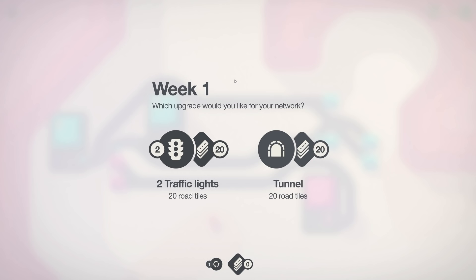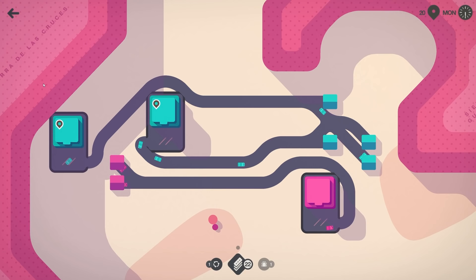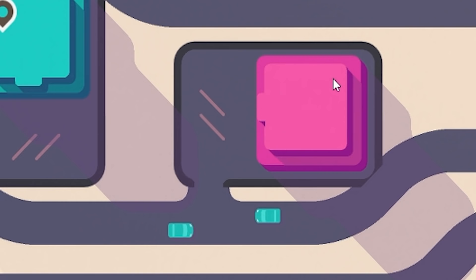We've got tunnels on this one because there are mountains we need to get around, and there's also traffic lights. Traffic lights have been tweaked in a recent update to be a bit better, but I'm going to go tunnel because they are critical. You can see these darker pink areas — they are all rocks and the only way through them is to build a tunnel.